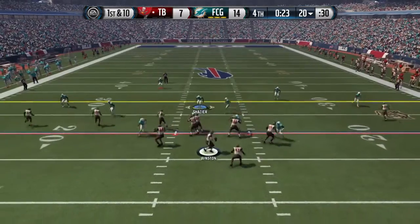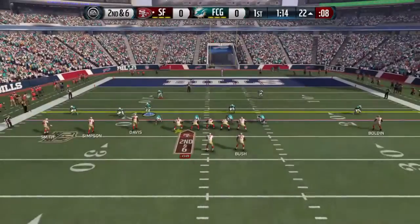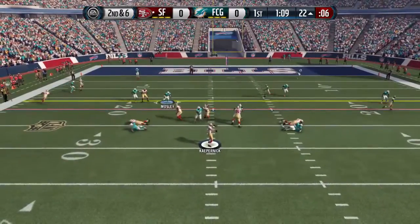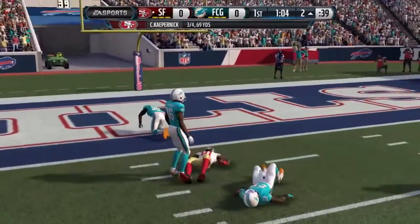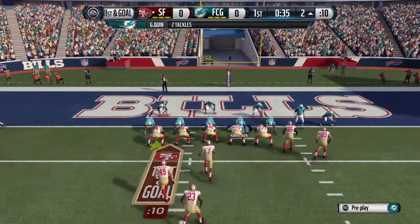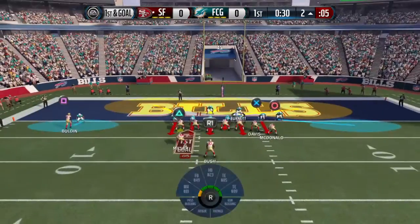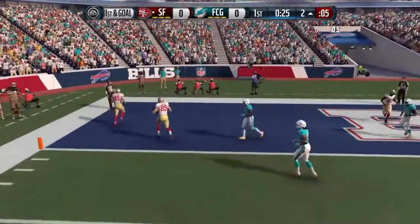Looking at his stats: 89 speed — tremendous; 87 acceleration — really good; 83 strength; 85 power moves; 88 finesse moves. The card is very well balanced. According to Muthead his system fitting for the 3-4 is 89 and for the 4-3 it's 85. I personally feel that's the wrong way round — I think he fits the 4-3 much better than the 3-4. And there you can see him getting beaten in coverage for the touchdown, though I think he may have been on an island by himself.